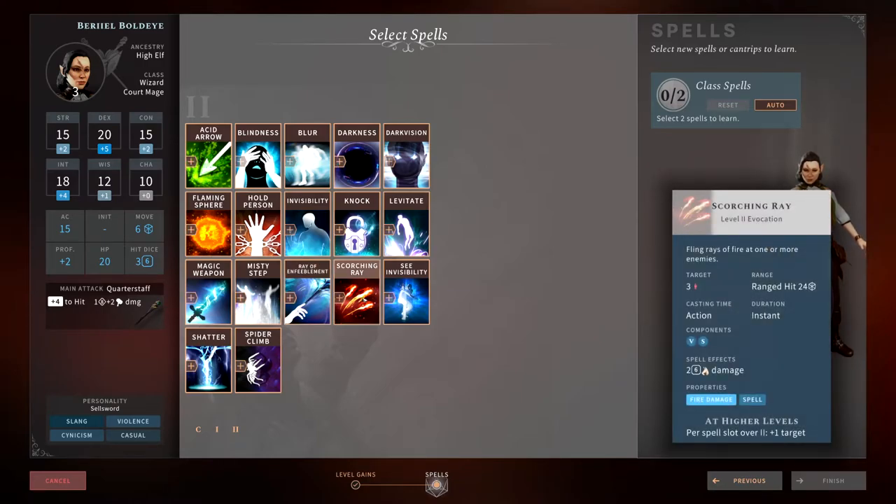Scorching Ray is one of the must-have spells at second level. It fires three bolts of fire that each do 2d6 fire damage, and you can hit three separate targets or focus all three on one target. Each ray requires its own attack roll, so you might miss or hit all three. Combined with a Bless spell or cast from stealth, this is even better. Potentially doing 6d6 fire damage at level three is just too good not to have. As you level up you can add more rays. The only downside is fire immunity or resistance.